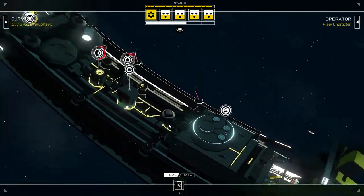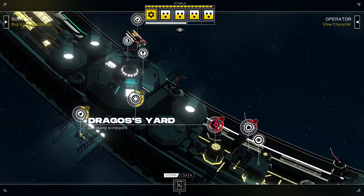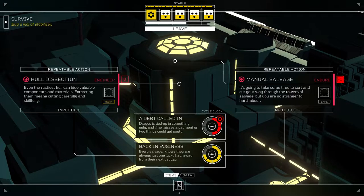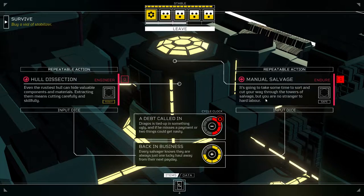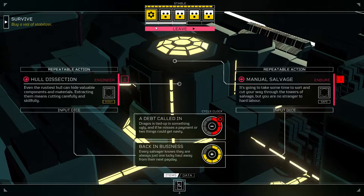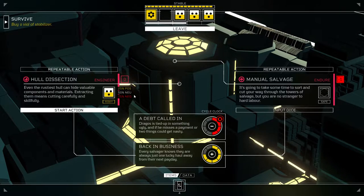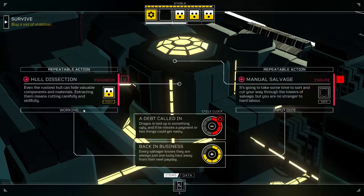This gives us a lot of options here. First things first, we're going to head over here and help out Dragos. Hull dissection. Manual salvage. So this is risky — 25% chance for a negative outcome, but 75% for either neutral or positive. I'm okay with that. Let's go.